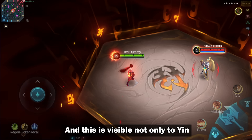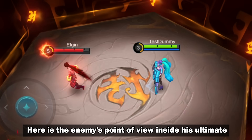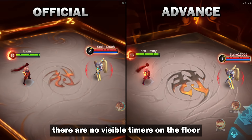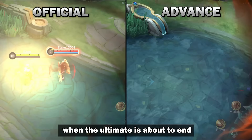And this is visible not only to Yin but to his target as well. Here's the enemy's point of view inside his ultimate. If we compare it to the old version, there are no visible timers on the floor. So that means the timer will help the enemy predict when the ultimate is about to end.